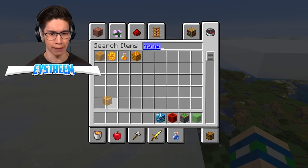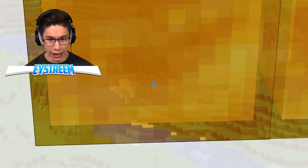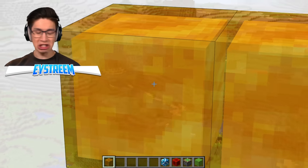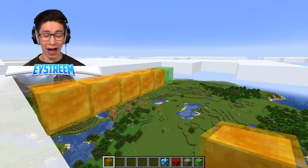Wait a minute — honey blocks are just like slime blocks. Do you think it's the same for this? Clouds are running away. It's the same thing with honey — it just says no to clouds. It just says, yeah, no, clouds don't exist. Why? I don't know, but it is in fact a thing.